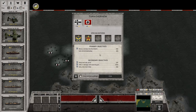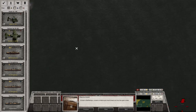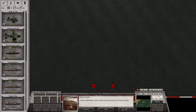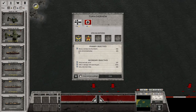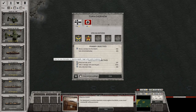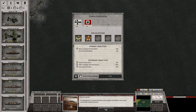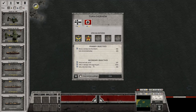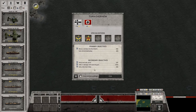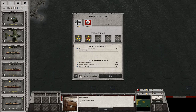Primary objectives: move four warships into the Atlantic — at least four battleships, cruisers, or destroyers must break out into the open ocean through the exit here. Also sink two — probably three — British battleships. Secondary objectives: sink an aircraft carrier, which will earn a new naval commander promotion. Also inflict 10 damage with naval AA guns, and finally sink four merchant ships for two specialization points.